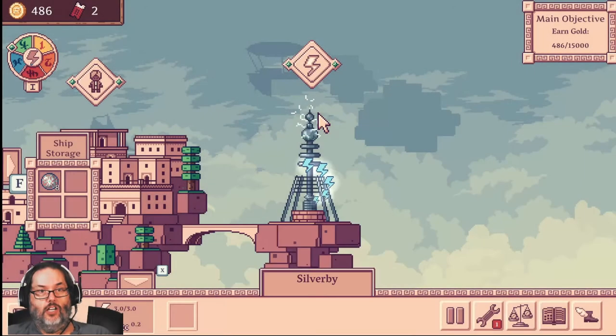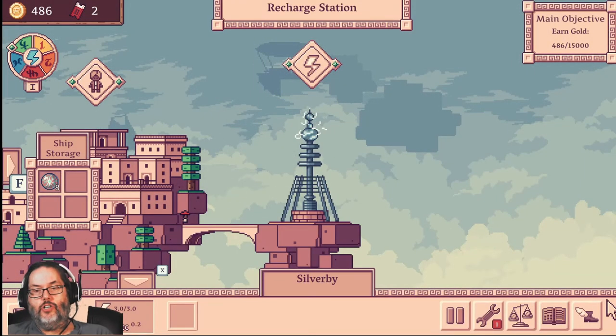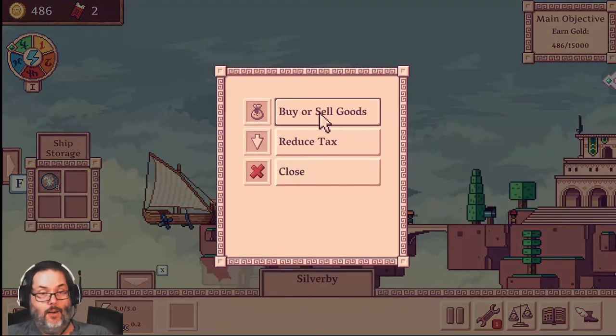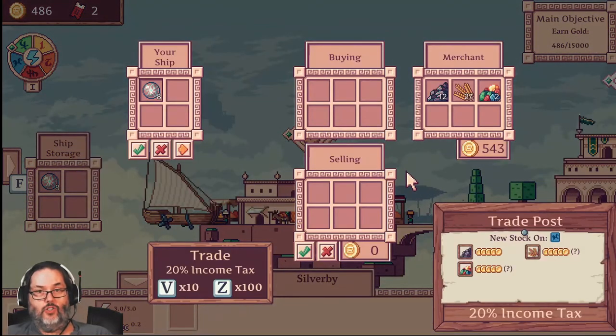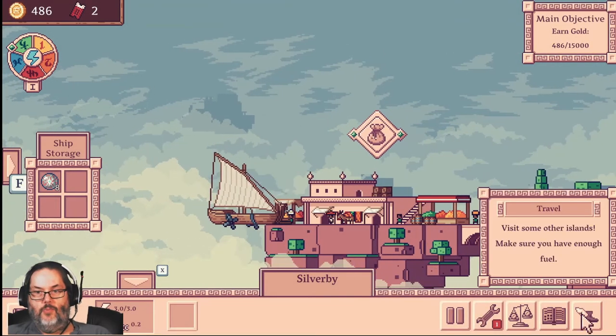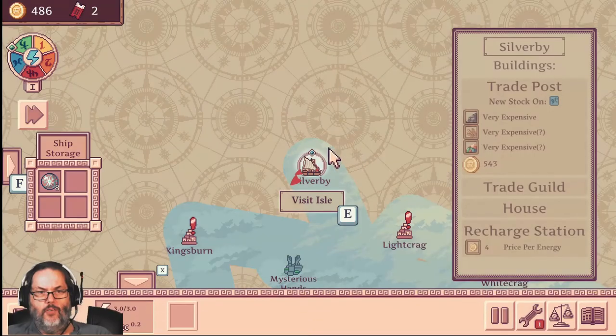What you're going to notice is the farther you get out from the center of the map, the more expensive it is to recharge. So here they have three items that they'll buy or sell, and they're all very expensive. So we want to kind of stay away from that, but we do have a full battery.